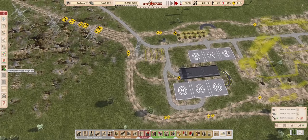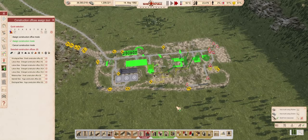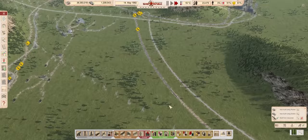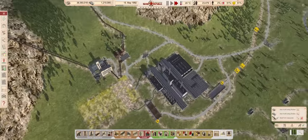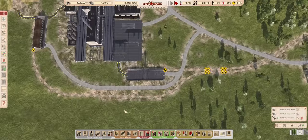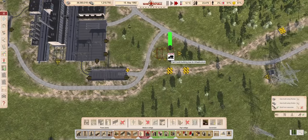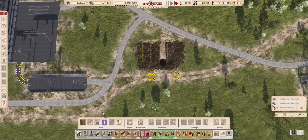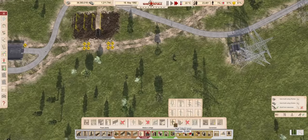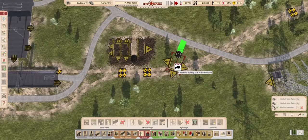And that's the power line sorted. We can continue building Bobinski. While that's going on, we can get the high-voltage side of Penkovsk sorted as well. We will need yet another switch, so the aluminium plant can get its high-voltage inlet hooked up.